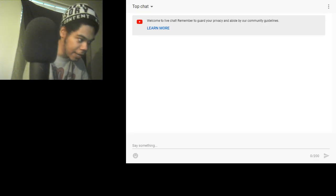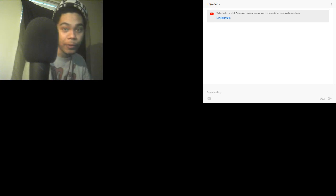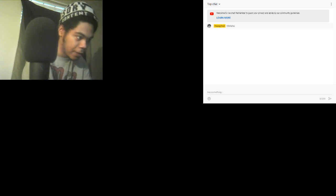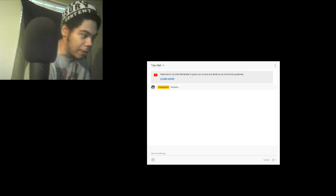The chat box will pop right up. You can make it transparent, resize it — it won't look unfashionable. You can see your comments appear in yellow, and you can resize the font using codes you can easily find online.